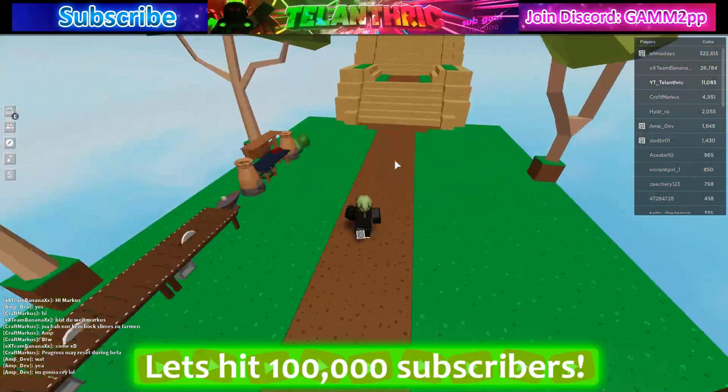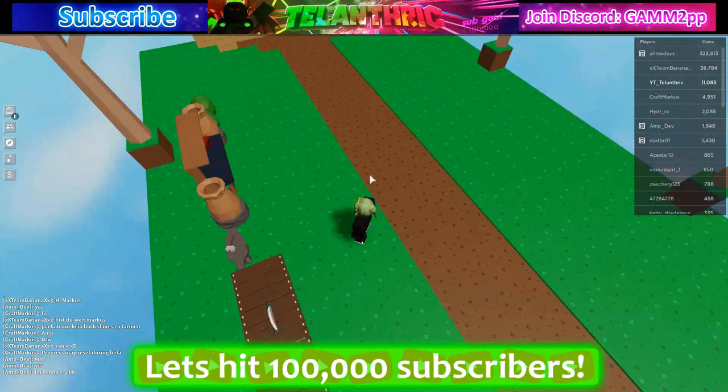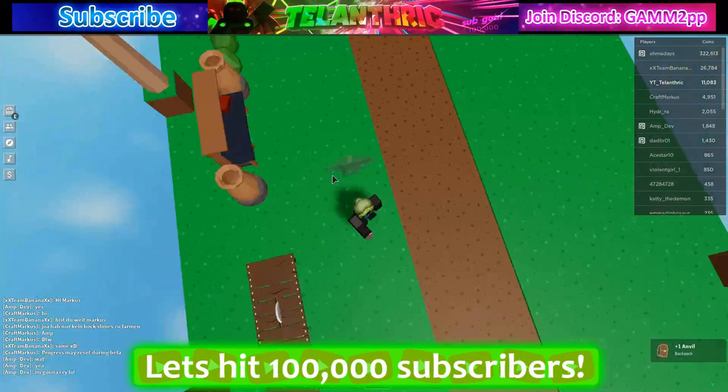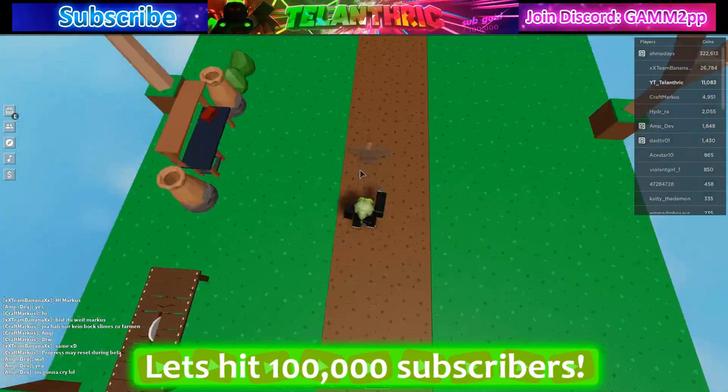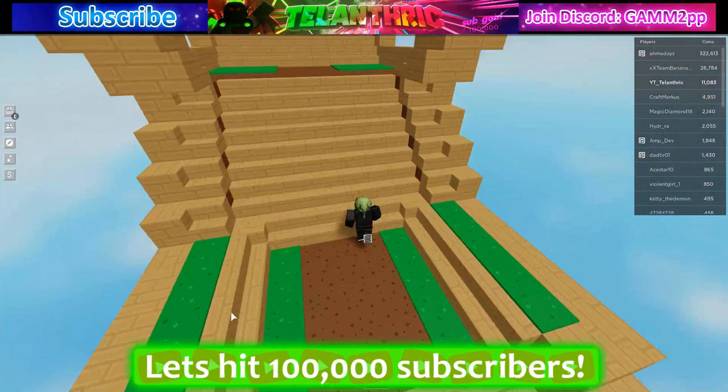The first thing I'm going to show is rotating things, which I covered in my last video, but they changed it. Whenever you try to place something — like an anvil — most of the time it faces where your camera is facing, but sometimes your character also has to be facing that way. About half the time when you're trying to place something, it won't let you place it unless your character is facing that direction too.